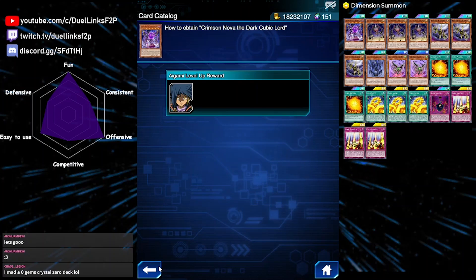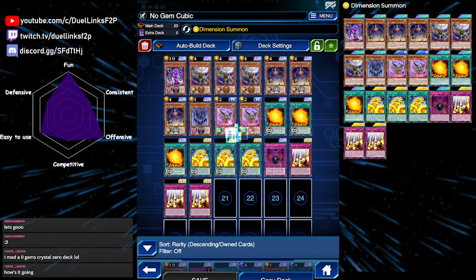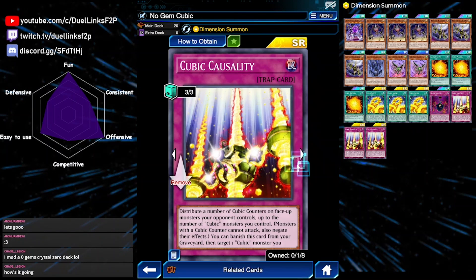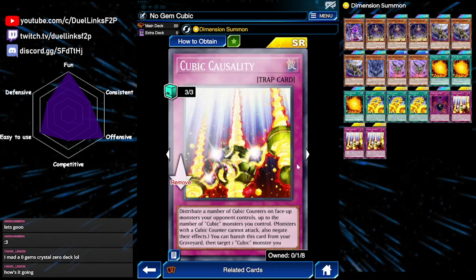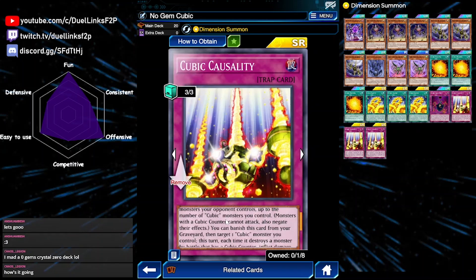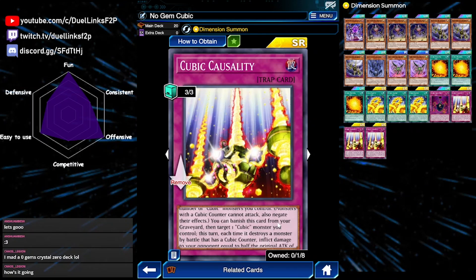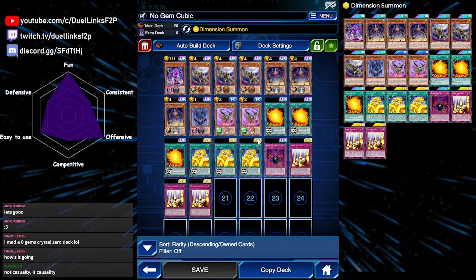Even though we don't have free copies of both Crimson Nova and the Cubic Seed, one is still better than none. Most importantly, what is so good about Cubic Casualty is that it is a disruption — previously we did not have any form of disruption during our opponent's turn in a pure Cubic deck. Cubic Casualty is a trap card that gives our opponent Cubic counters according to the number of Cubic monsters we control, and any monster with a Cubic counter will have their effects negated and they cannot attack.